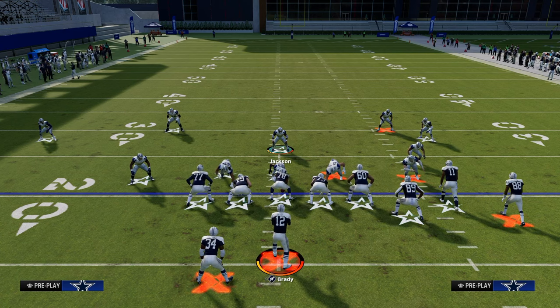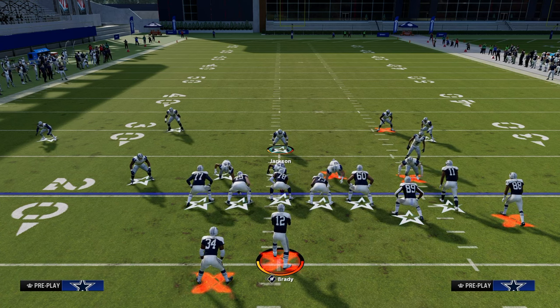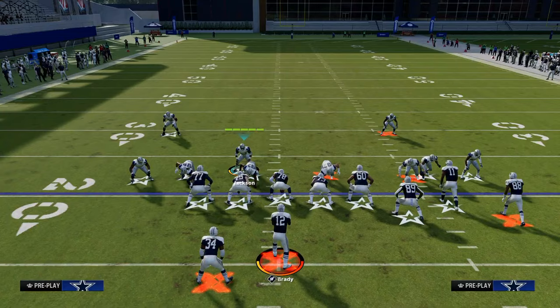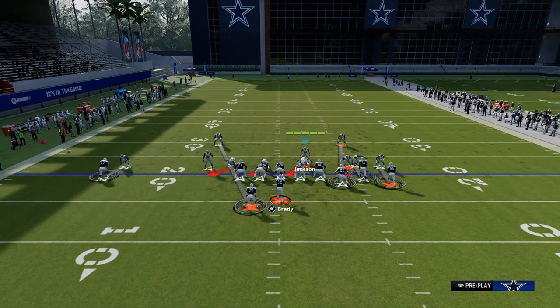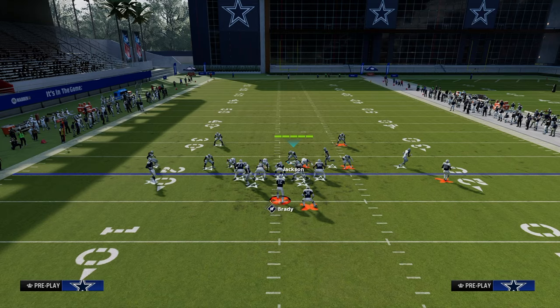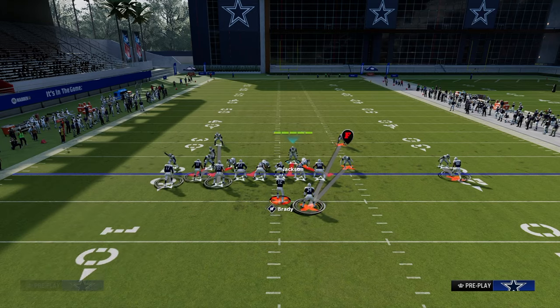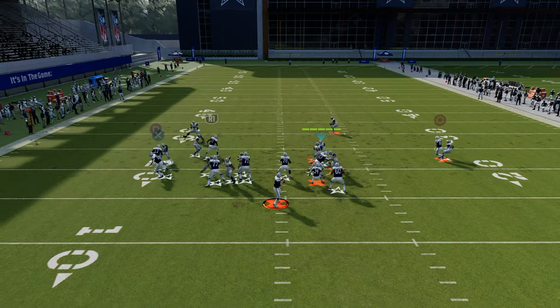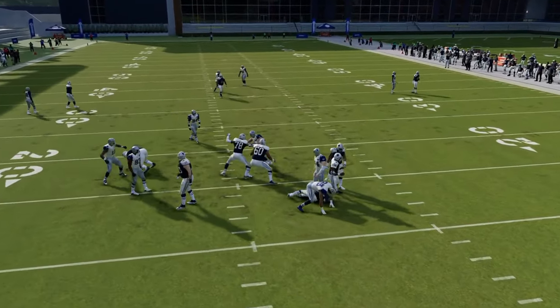What's really important to understand is you have full flexibility to move your user around for this defense — you don't have to stand on the left side or the right side. If they block their running back, I'd want to drag him to the right to manipulate the running back on either side.